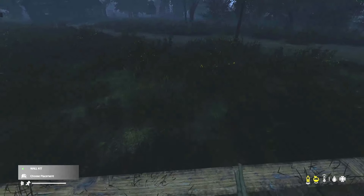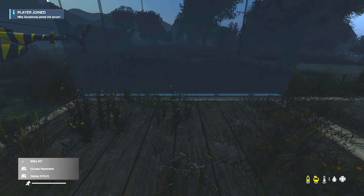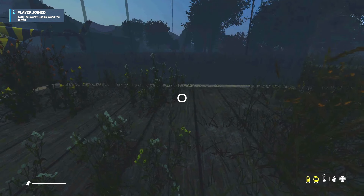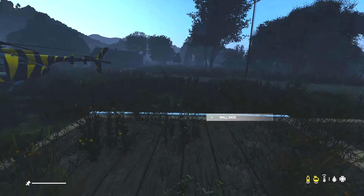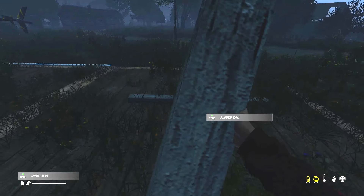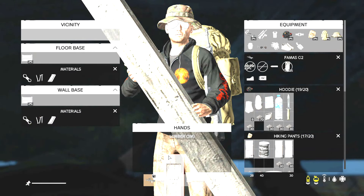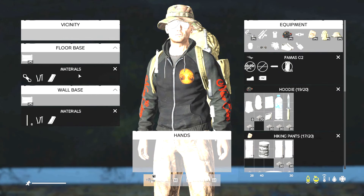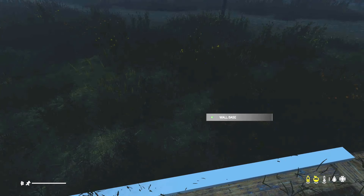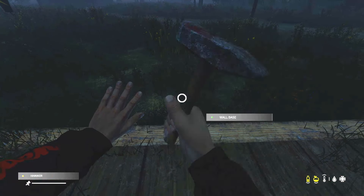Next we're going to do the walls. I'm going to make this spot the front door first. Get your wall kit out, choose placement so you can see where the wall goes, then press X again and it'll snap everything around you so you can see where you want stuff to go. Deploy the wall kit, then grab your lumber and combine your materials. Put them into the wall base — it tells you which ones which, the floor base is already done so we're onto the wall base. Add lumber, nails, and planks — it takes the exact same amount, so it'll only use four lumber.